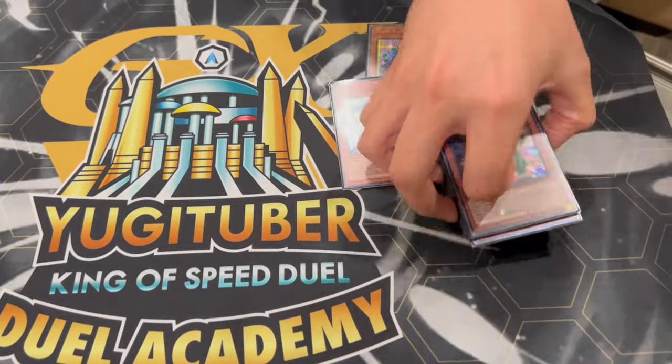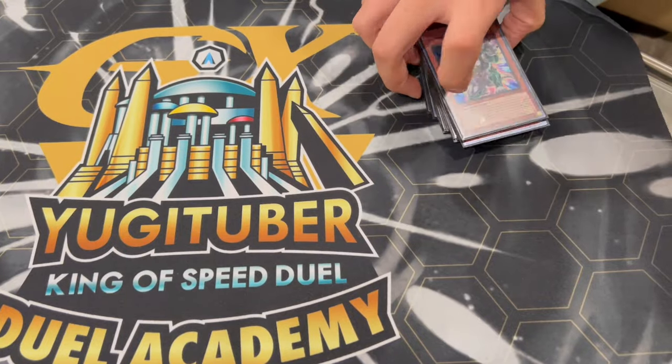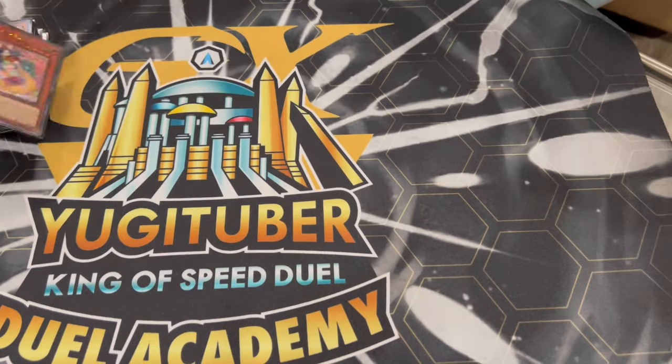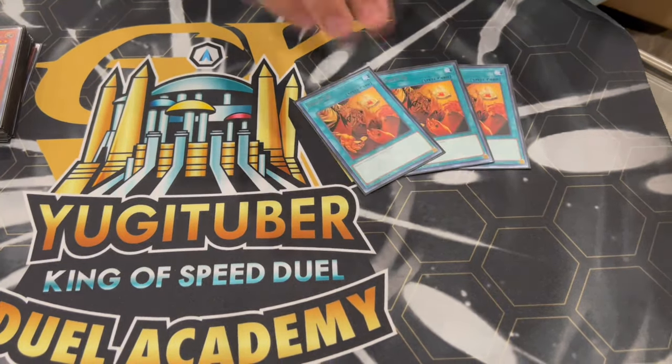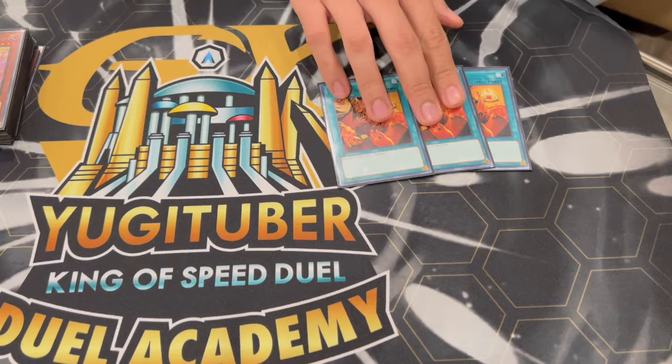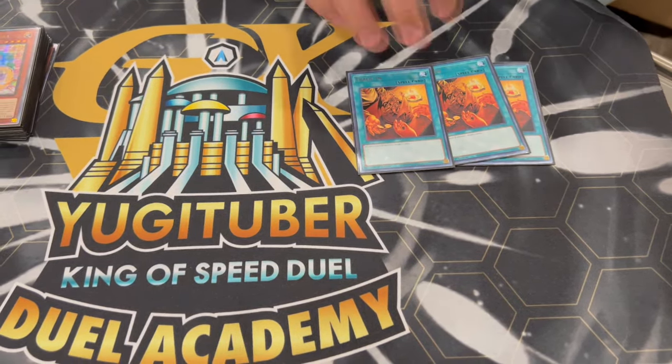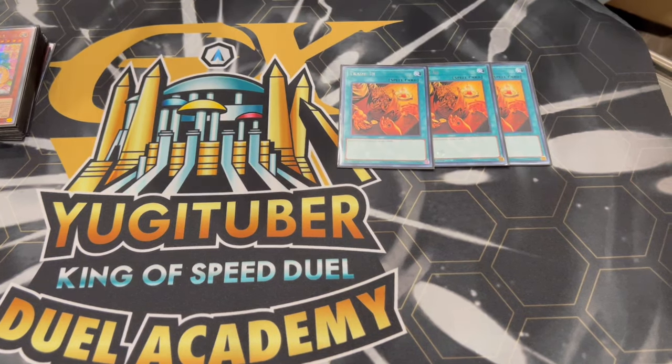Moving on to the spell cards — you're going to be playing a lot of power spells. Most of the power spells are going to either draw cards from your deck, give you search cards, or break boards. So three Trade-In, of course. Trade-In with all your level 8s makes a lot of sense since this whole deck is pretty much level 8. Three Trade-In works really well with the dangers too because you can use the board-breaking effects with Trade-In. Two Desires, just to get you through your deck a little bit further.